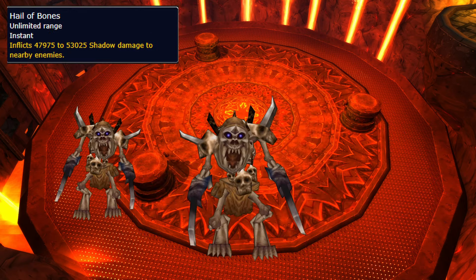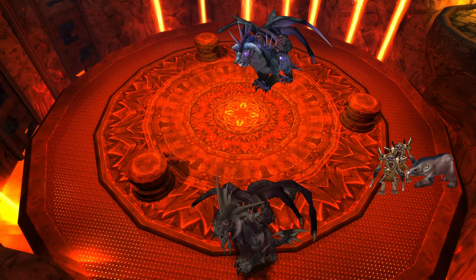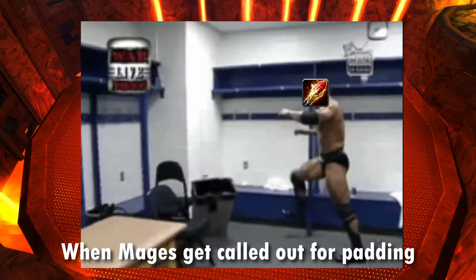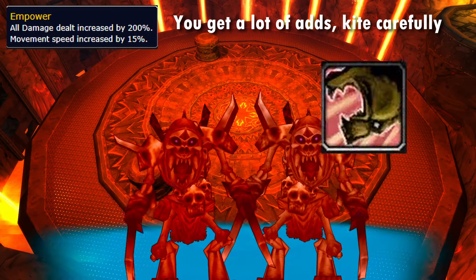Hail of Bones spawns adds that need to be kited, but they do kill themselves once their energy hits zero. If their body is hit with a frontal, they get rezzed, so kite them behind both bosses until they die. This is the real definition of padding, so don't waste your DPS. They gain attack and movement speed over time, so use some CCs to save your tank.